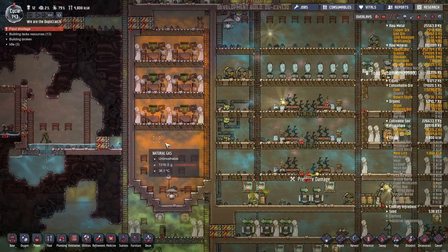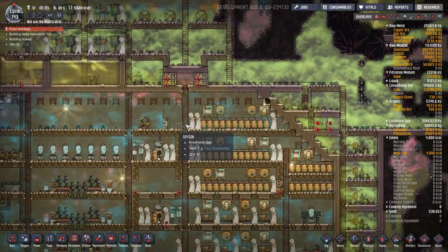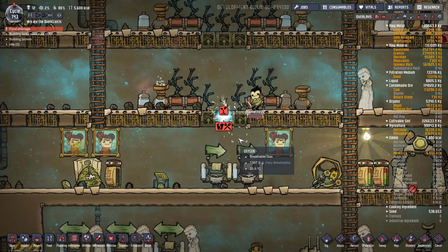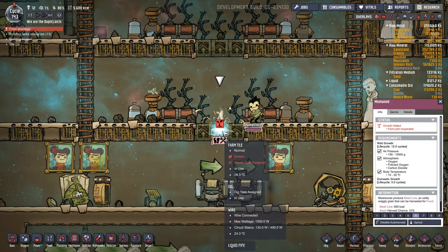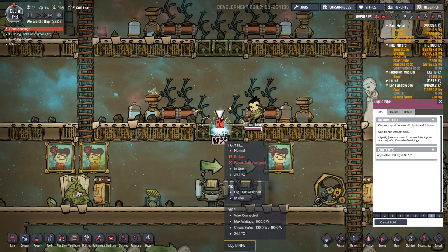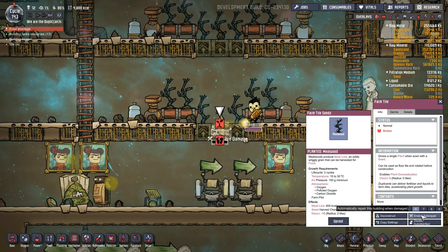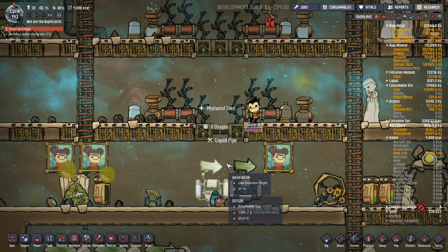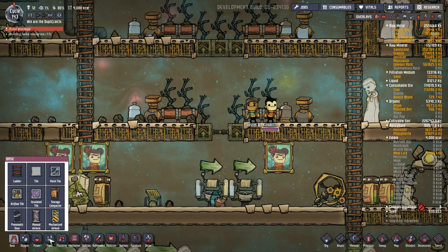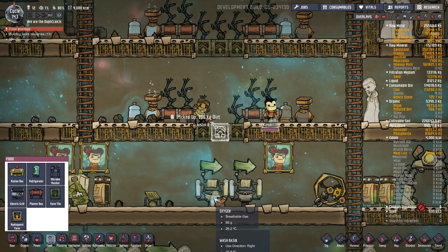Farm tile — we are taking this room down in air pressure. Food calories are going up slowly; a lot of these are about to yield. Farm tile broke again — that's still a thing. How about: farm tile, disable auto repair. How about deconstruct? Very good — sounds good to me. Although I hated to lose the meal wood, but that's fine, not going to worry about it.